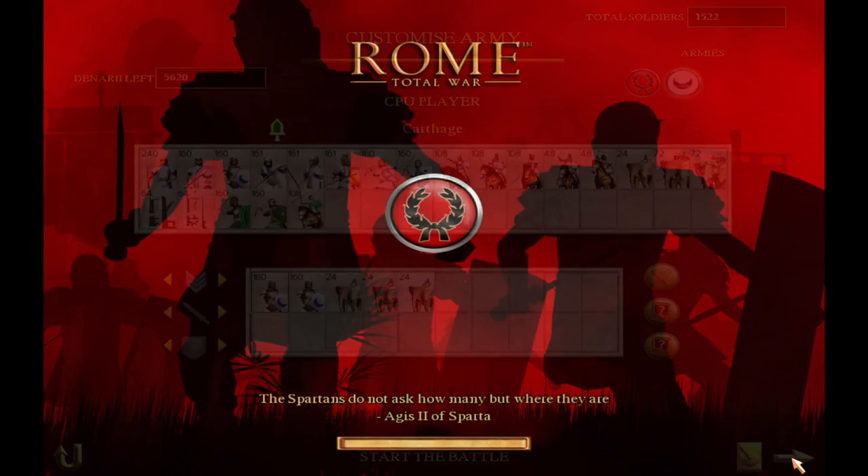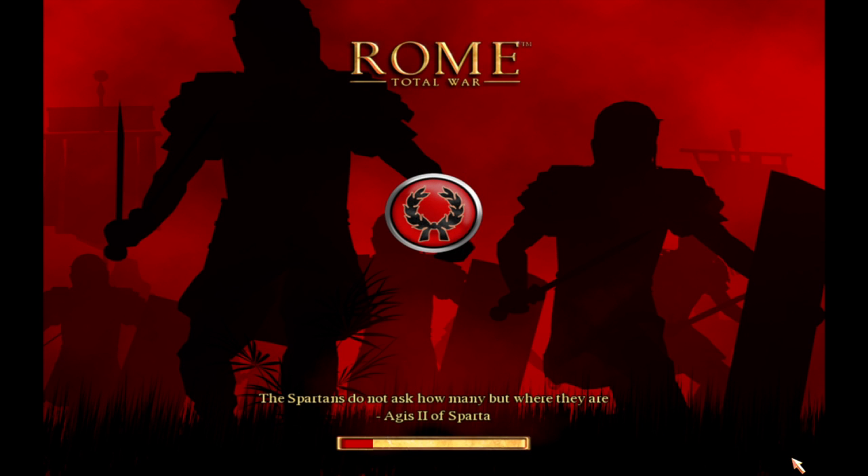Elephants are the most powerful unit in the game and can change the outcome of a battle if used properly. They also have the ability to run amok and kill both friendly and enemy soldiers.